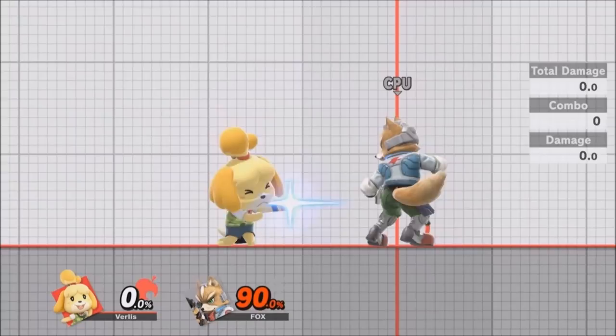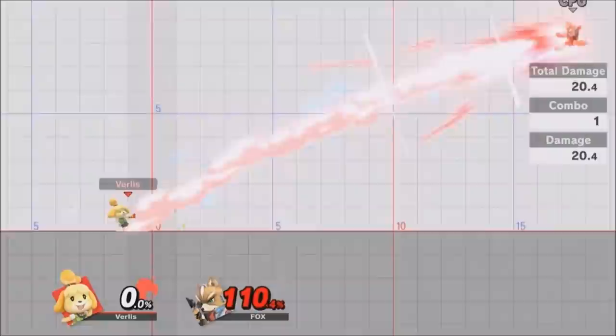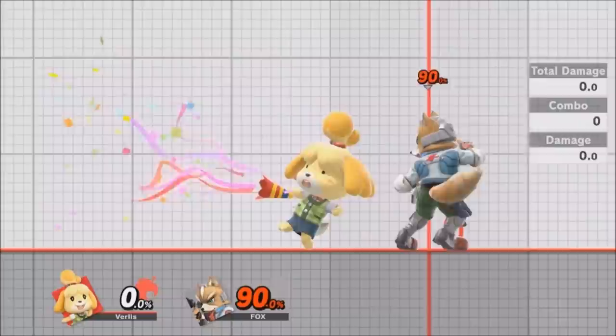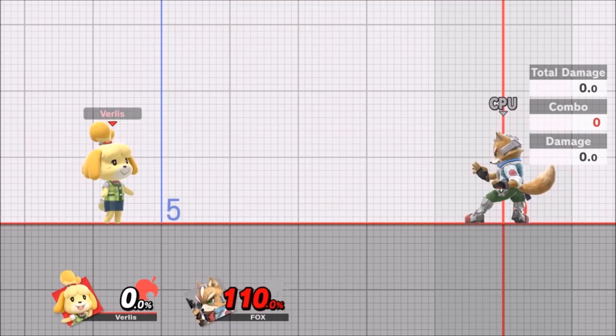At the same time, forward smash's range is very tiny, and it doesn't cover low either, so you can't use it to camp someone at the edge. It has a very specific hitbox — good trajectory, good angle, good damage, insane knockback — but it doesn't beat out much and it's kind of slow. You have to be really predictive with it, which means your opponent can read and play around it. But if it lands, it is nuts.